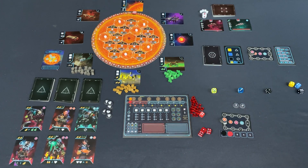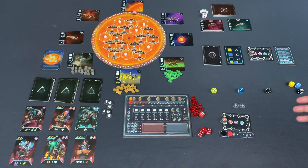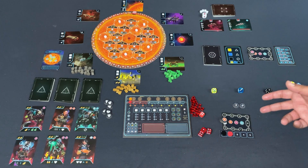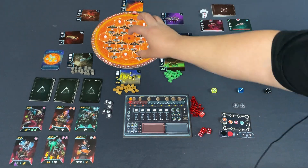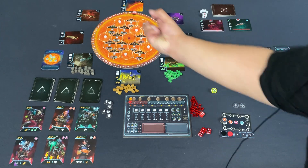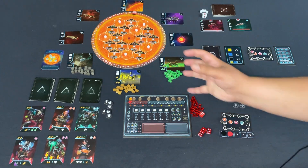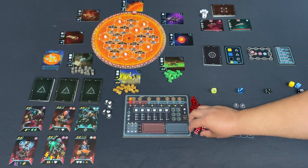Welcome to the One-Stop Co-op Shop. Today I have Solar Sphere, a one-to-four player competitive game where you play a space frame corporation. Earth has run out of energy, so you fly out to the sun, set up photovoltaic cells to harvest as much energy as possible, and if you do it better than your rivals, you win.